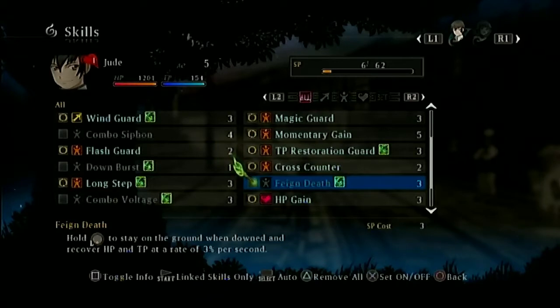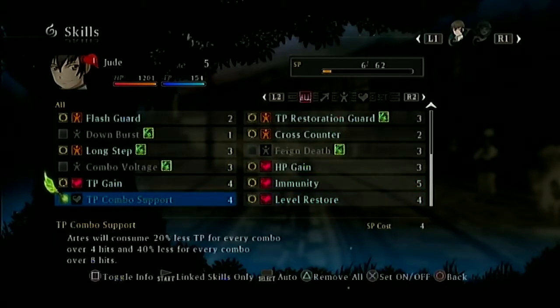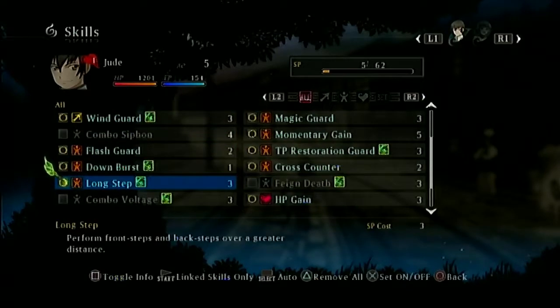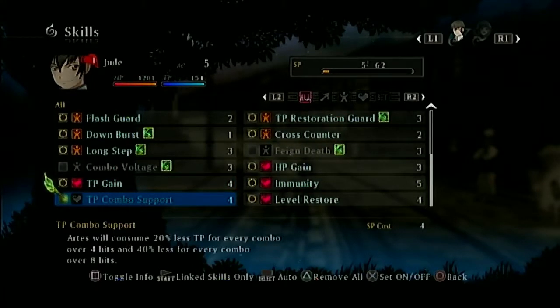Now let's set skills since we have more SP. For Jude, we have Assault — I should probably take that since I'm using him consistently now. Feign death — hold L to stay on the ground when downed and recover — that's kind of cool. Downburst looks good. Combo Voltage — I don't think I can reliably do nine hits, but we'll take it.